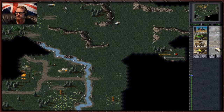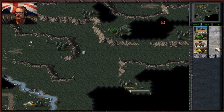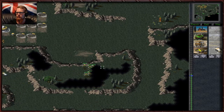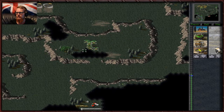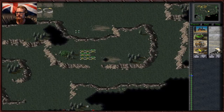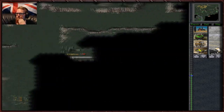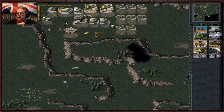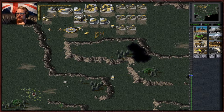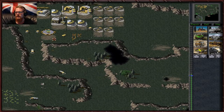I guarantee that's their harvester. You would have thought Orcas would make great scouts, since they're flying vehicles — but no, they don't. SAM sites are going to be massively problematic. I don't know if they're going to replace their SAM sites if we destroy them. Let's go harvest like a boss. Where are our scouts? This is kind of a waste of our scouts, but we do need to find out what's going on. Down there — let's start cracking out some med tanks.